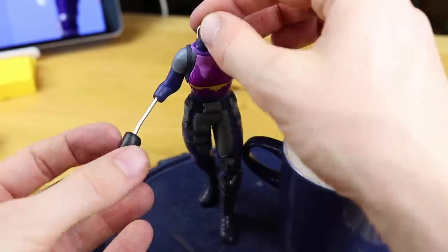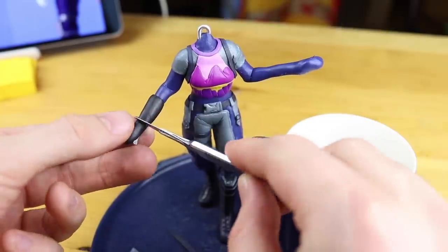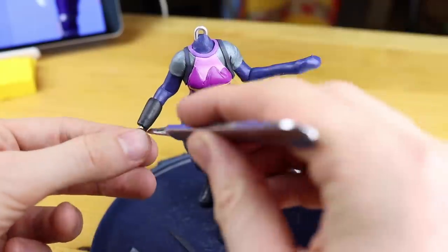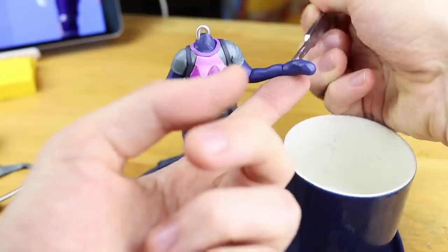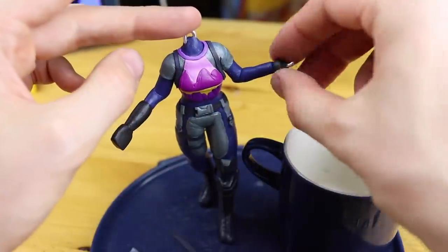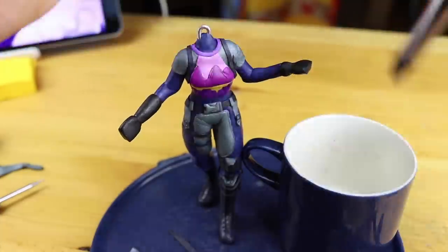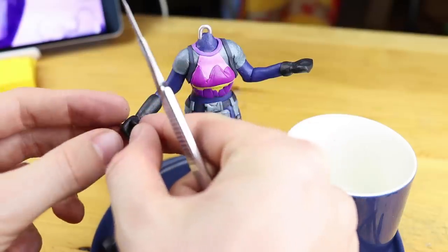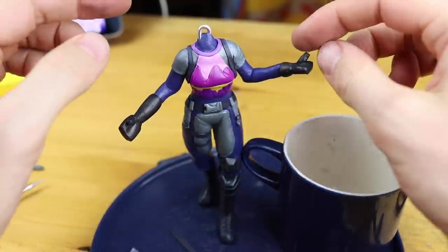And the gloves — this is quite typical for Fortnite skins. On the right hand the glove is slightly bigger, going almost to the elbow, and on the left hand it's just a very short glove covering the palm. The fingers can be seen, so these are open gloves.